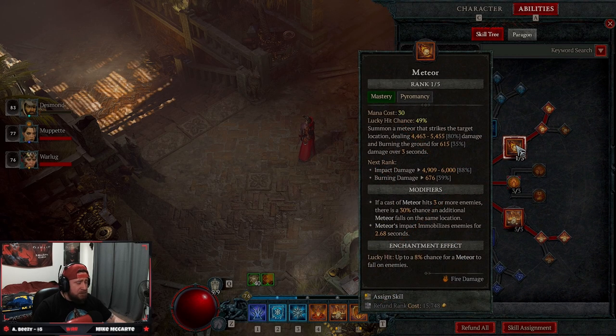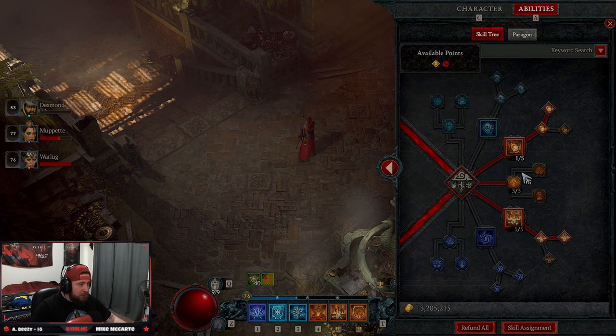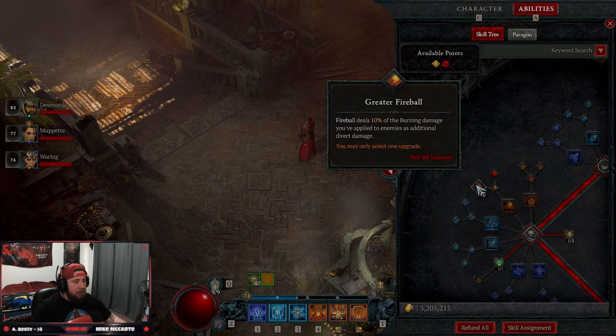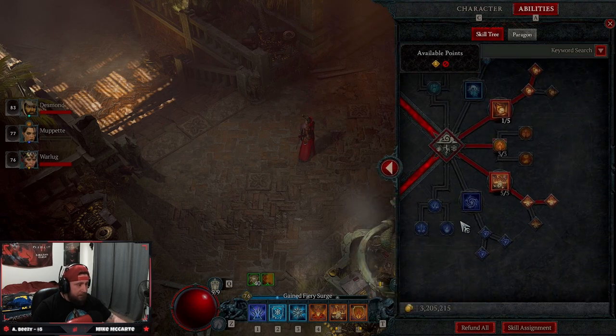Down into our mastery skills, we are doing Meteor into Wizard Meteor. You might ask why Wizard Meteor over Fireball — Fireball is strong for the explosion, however I really like Wizard Meteor because every time a meteor drops down and immobilizes enemies it gives us a big shift in damage. Alternatively, you can take those three points and put them into Crippling Flames, and on a lucky hit immobilize enemies. You could also take Fireball into Greater Fireball for your enchantment slot. Either one is fine — we definitely want the immobilize, but I like Meteor better.